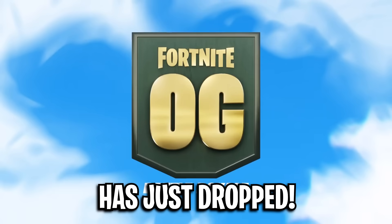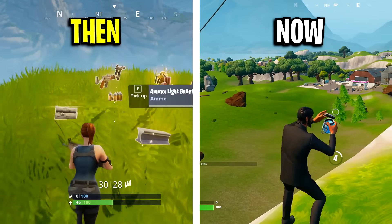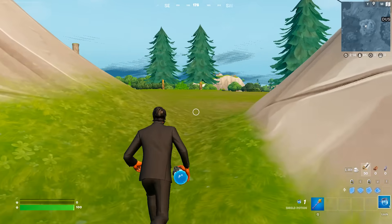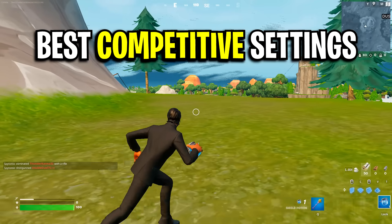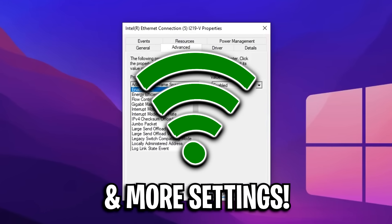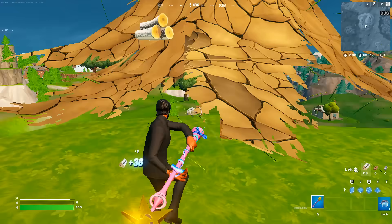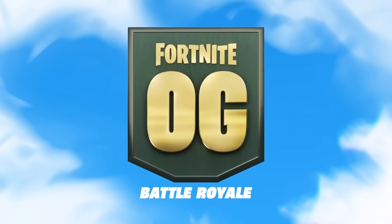Fortnite Season OG has just dropped and it's taken us back to the old school looking graphics, which alone could literally double your FPS — especially after using these specific settings. In this video I'll cover custom video settings, the best game settings, and some other settings you should definitely be using to boost your FPS, lower your delay, and overall gain a massive competitive advantage in Fortnite Season OG.